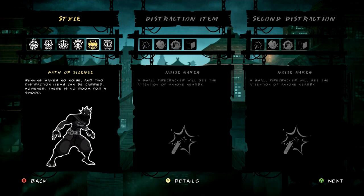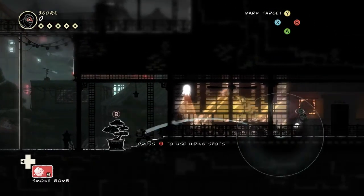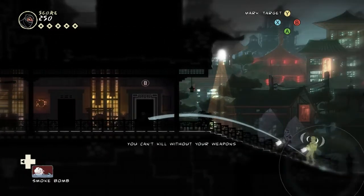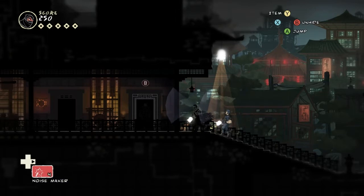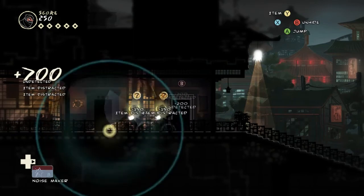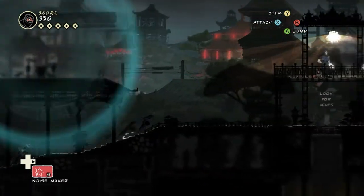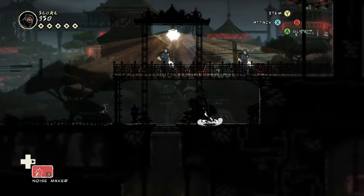Path of Silence: running makes no noise and two distraction items can be carried. However, there is no room for a sword. So you actually can't kill anything — you cannot perform stealth kills with no sword, and you have no attack items to kill people. The only way you can kill people is by doing it environmentally, running them into traps and stuff. Obviously this is a custom-designed suit for people who are ghosting the game. If you're trying to kill people, it's useless. But if you're trying to not kill people, it's a pure upgrade. You get silent running and two distraction items — that's awesome. You just get rid of all the stuff that kills people, which you don't need when you want to kill nobody.